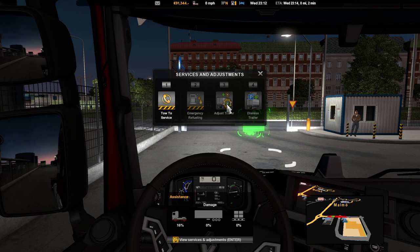F7 also lets you adjust your trailer, but I think that only works when you've got your own trailer on, because some trailers have slide-adjustable axles and things like that. To dismiss your own trailer when you're unloaded, you just click there and click the X to clear that.